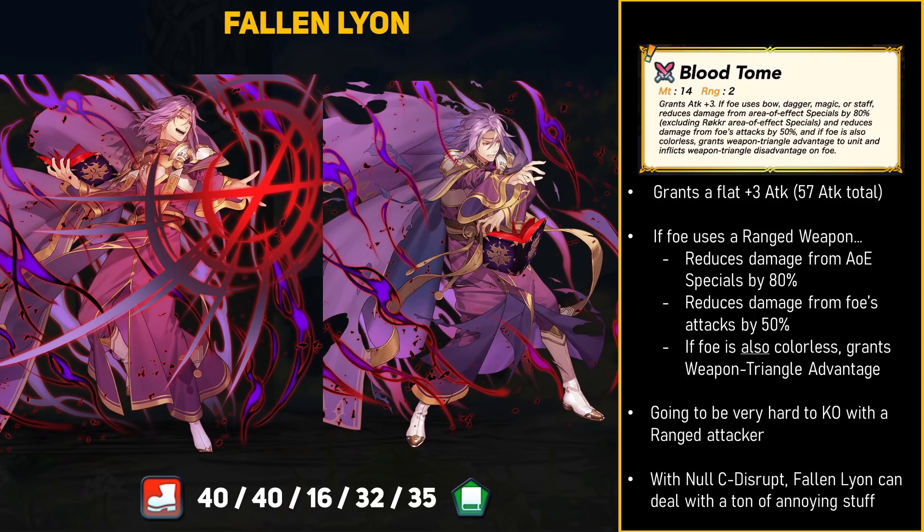First, he reduces damage from AOE Specials by 80%. Second, he reduces damage from attacks by 50%, and that is just always active. Last, if the ranged foe is Colorless, Leon also gains Weapon Triangle Advantage over them. Just to clarify, this only applies to ranged Colorless Units — unlike a Raven Tome, Blood Tome doesn't work versus melee Colorless Units like Velouria or Canegis. So this weapon is pretty crazy. Blood Tome makes Leon a super tank against any ranged attacks by literally taking 50% less damage. He also shrugs off AOE Specials and has Triangle Advantage against ranged Colorless Units. It's going to be very hard to kill Leon with a ranged unit, and thanks to Null C-Disrupt, he will be able to deal with Dazzling Staff users or even Firesweep bows. You definitely need to get up close to deal with Leon effectively.